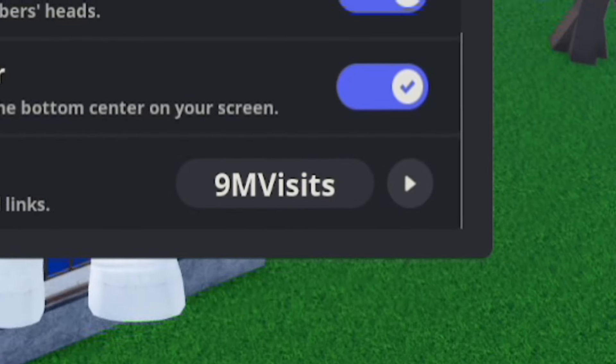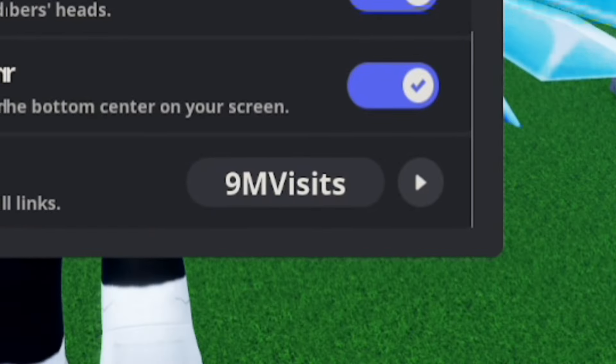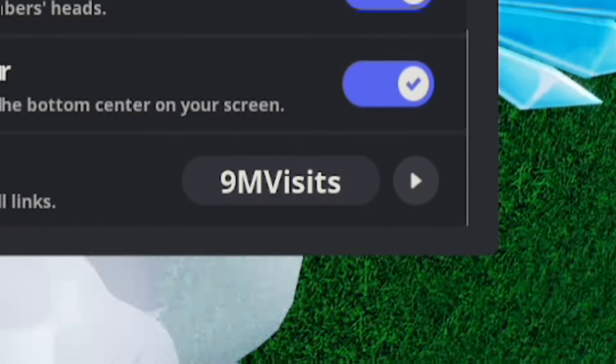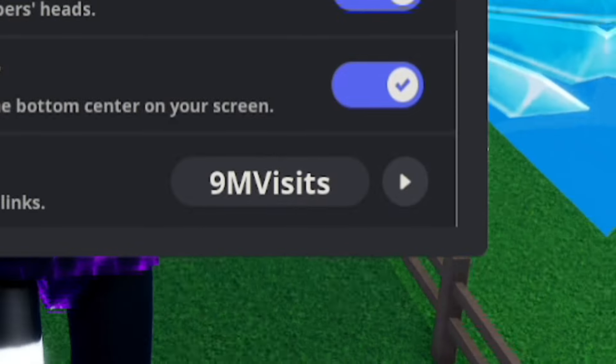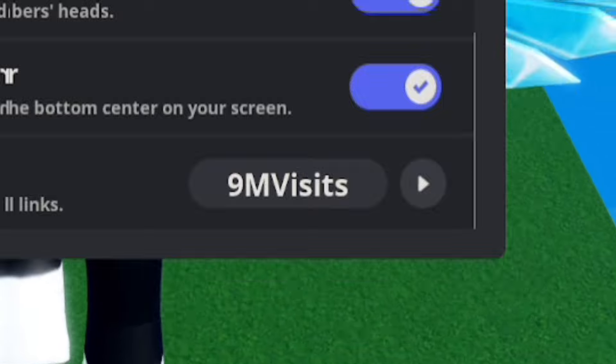Next, redeem 9M VISITS — 9-M-V-I-S-I-T-S. By doing so, you'll get yourself 900,000 cash, which is still a really good amount of money. Make sure you redeem that code right now.